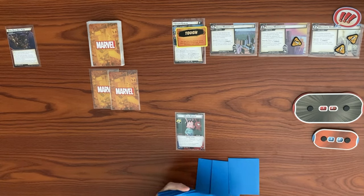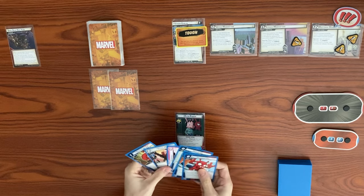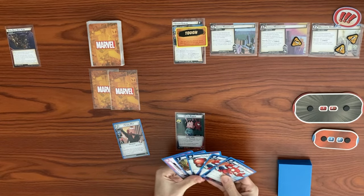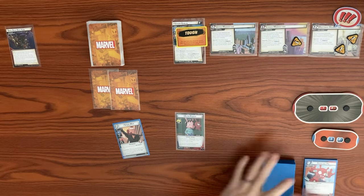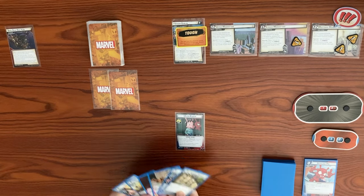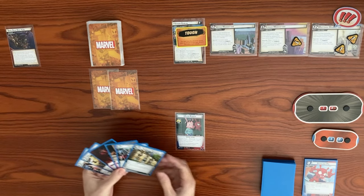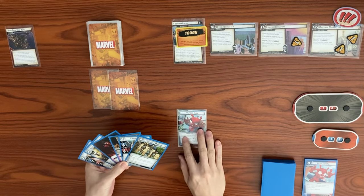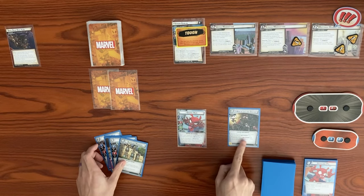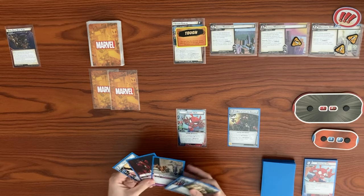We draw up to our hand size of six. We want to mulligan these five cards and draw five more. We've got the Web of Life and Destiny, which is great, and resources for the Mansion. We could also get down Spider-Man Peter Parker, but I think the Mansion is a better play. Let's flip over to hero form - we are a Web Warrior, so we can play the Web of Life and Destiny for free, ignoring this card's resource cost.